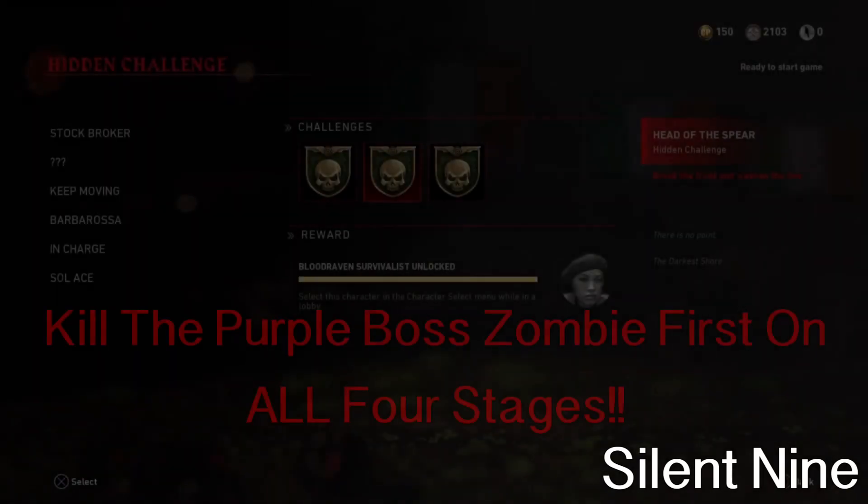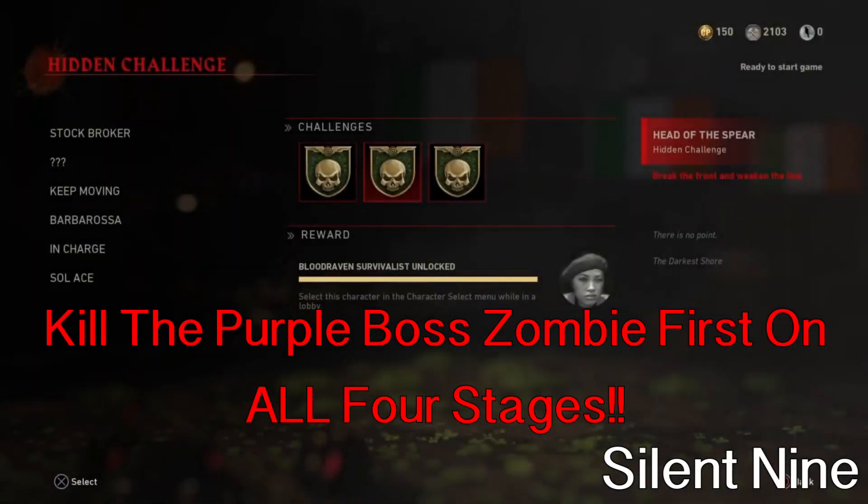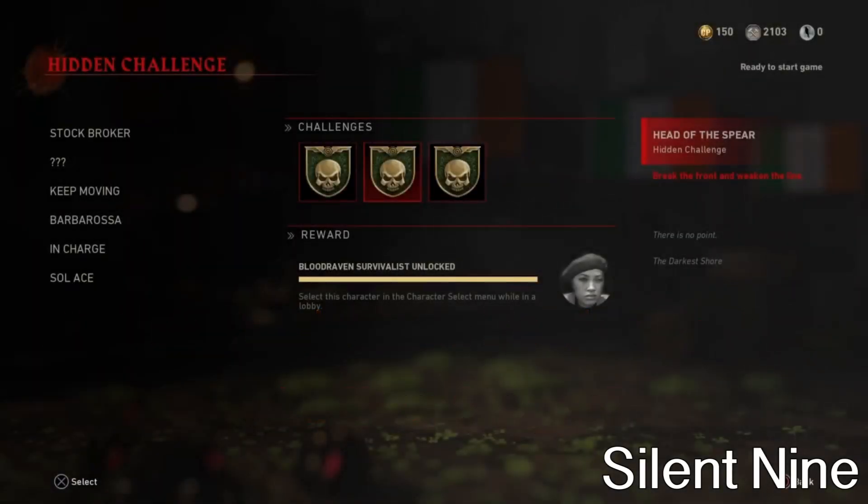So this next one is kill the purple boss zombie first on all four stages. You have to kill them on all four stages — not just one stage out of the four, because if you do that you won't get the challenge. So keep that in mind. This one is definitely annoying — not the hardest, but it's just annoying to do.